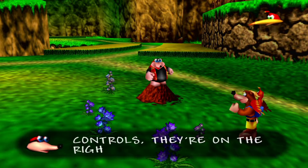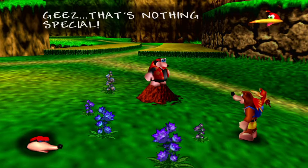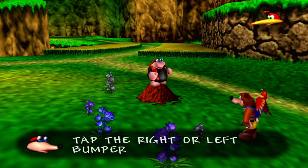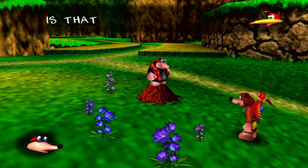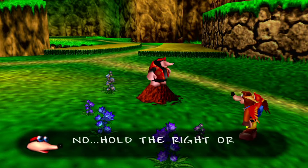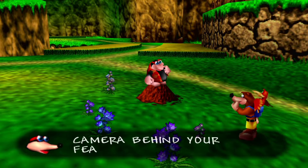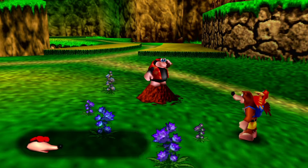The camera controls are very important — they're on the right stick, simple enough. Tap the right or left bumper to move the camera behind Banjo, or hold the bumper to keep the camera behind you. See you at the next molehill.